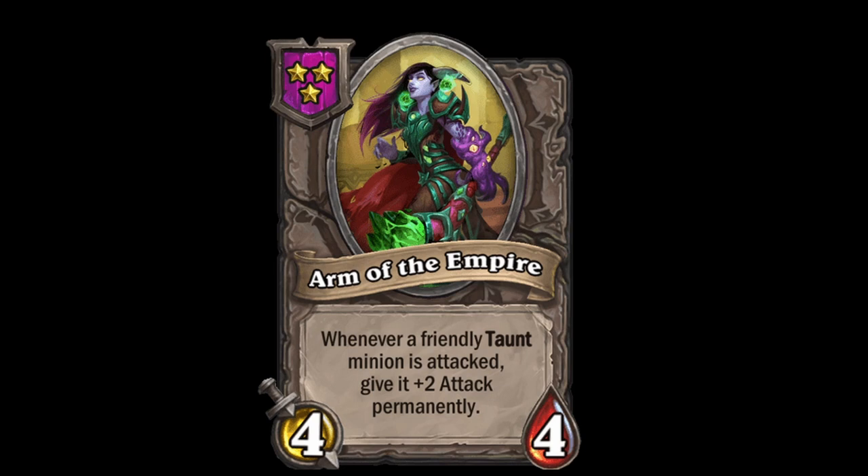And finally, Arm of the Empire. Arm of the Empire is very rare to be a win condition nowadays. She can buff taunts, ideally those with Divine Shield, and that's really it. You can catch some people off guard with your high amounts of attack, but if they have Leeroy, indirect damage, deathrattles, or large stats, then you're not going to do well with her. But get her in the right build, such as Mechs, and you can really get top 4 with her.